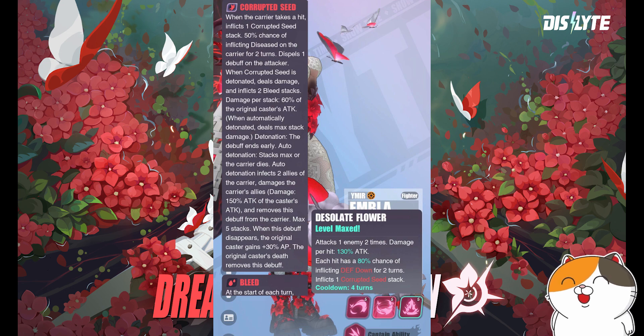To balance that, the developers gave her lower debuff infliction chances — 80% for defense down and 50% for disease from the corrupted seed explosion. So you do want to bring another esper to inflict disease, and the best option is still Joser. That means you can definitely inflict disease on PEP with both of them. The third skill also dispels one debuff on the attacker.